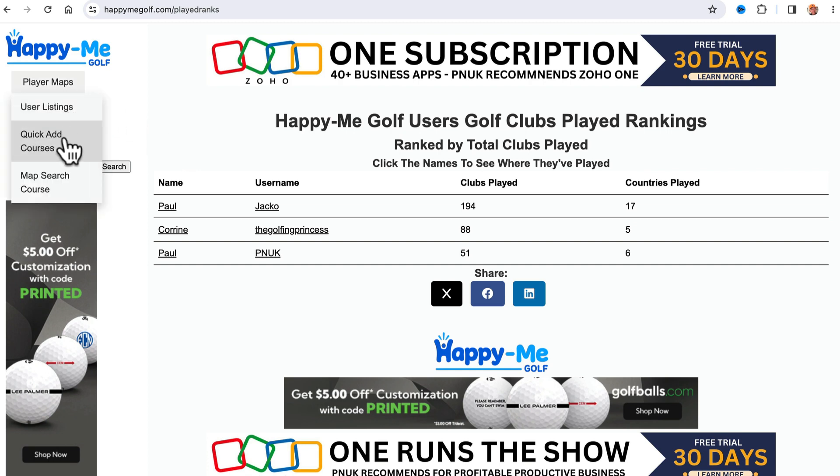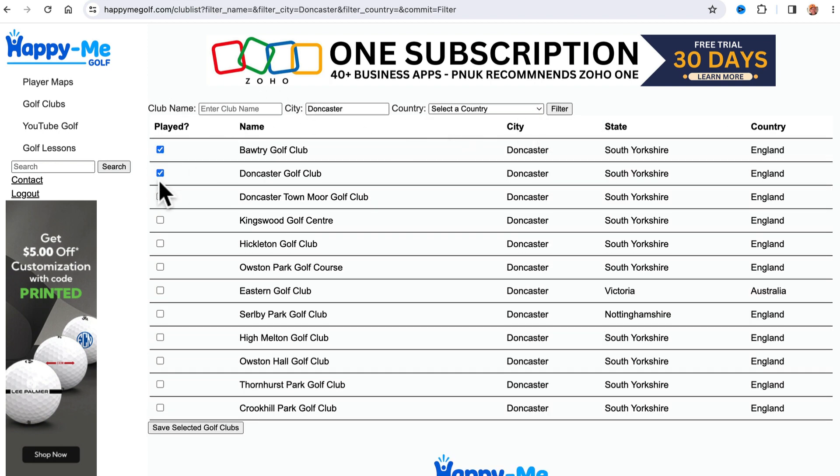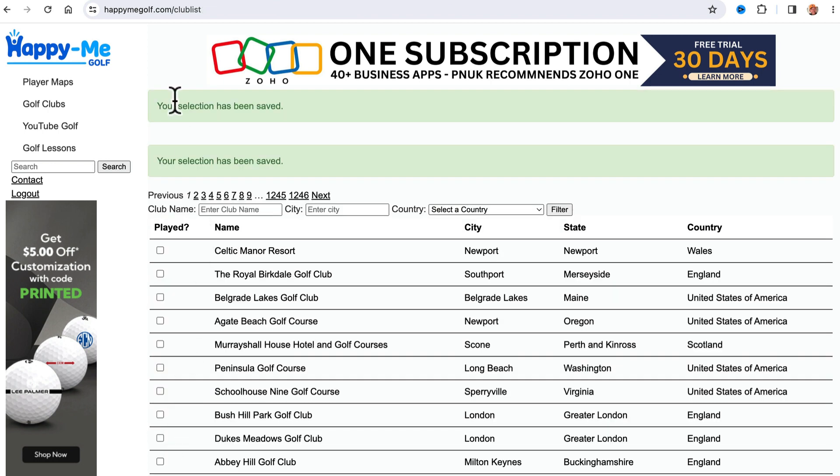What you need to do is add some courses, so go here to Quick Add Courses, and it's going to show you all the courses. Filter that to a name of a course, a country, or the mighty city. I'm in Doncaster. I can click that I have played all these courses in Doncaster, and save.